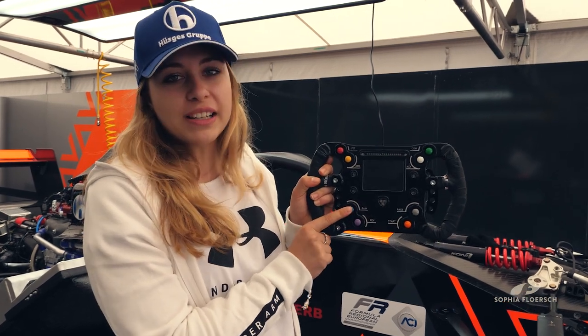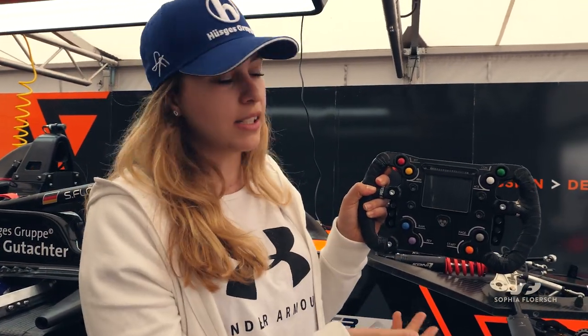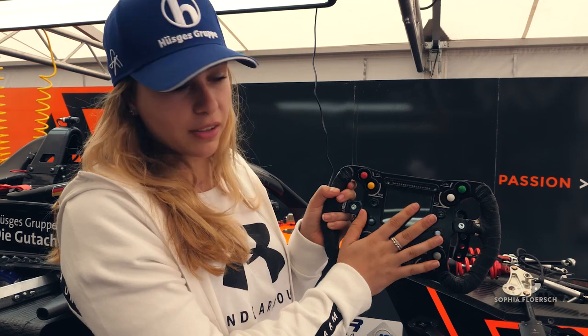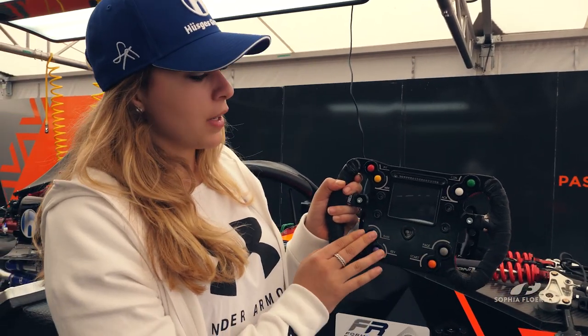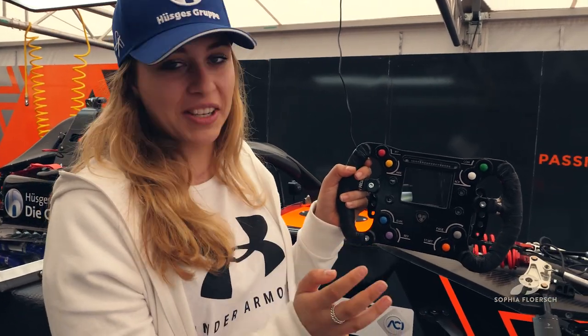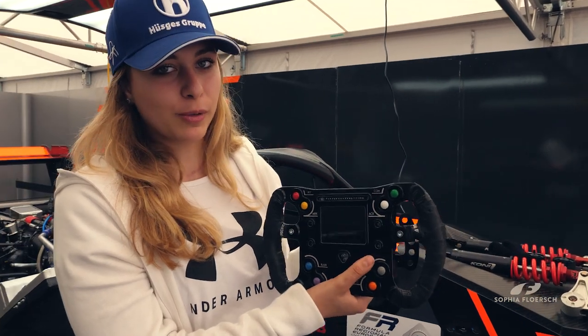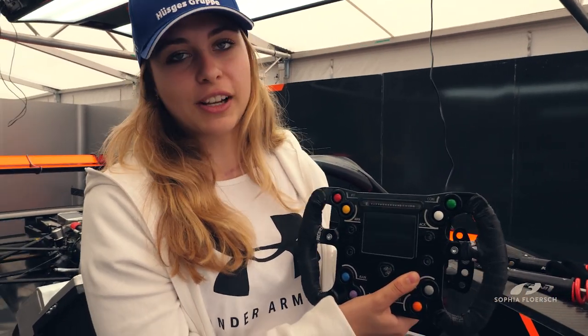The blue button is the rain light. This is different because normally you have it in the cockpit, but because it's a really new car which was actually built at the end of 2018, they put all the buttons on the dash or on the steering wheel. This one here — I don't know what it is, I didn't use it, so I think it's not important. The red button is the pit limiter, because as you probably know you're only allowed to do 60 kph in the pit lane.